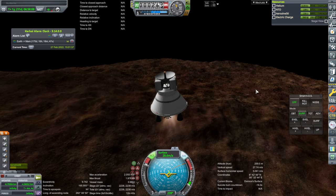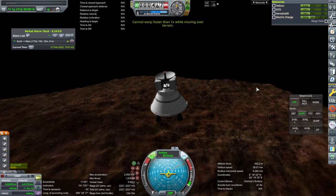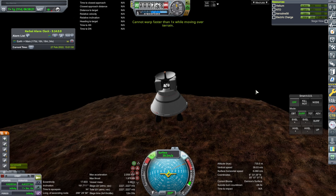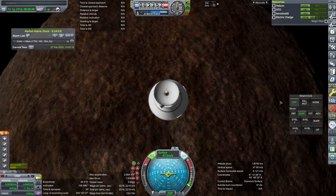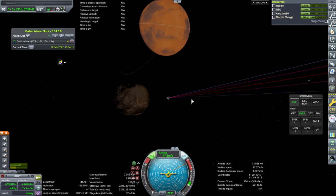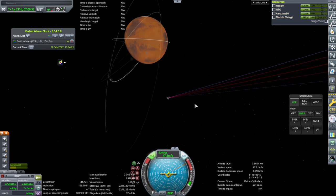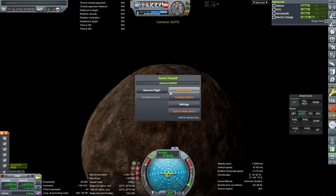Still says Deimos surface — we're doomed. I just cut the throttle. Come on, game — at some point you have to recognize that this is not on the surface. It's your fault it bounced. It doesn't produce an orbit for me. I don't know if it'll recognize when I'm out of Deimos' SOI. But anyway, this can't get to Phobos anymore — it can't recharge to get there in time.